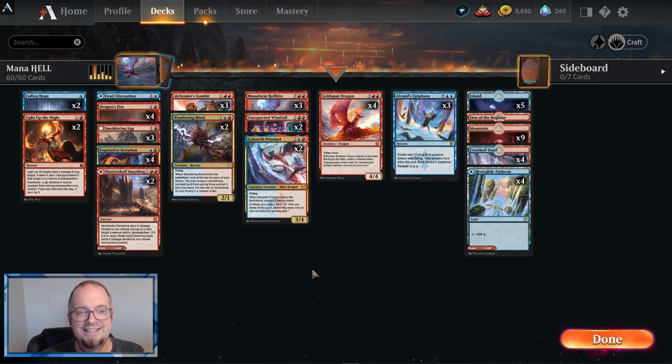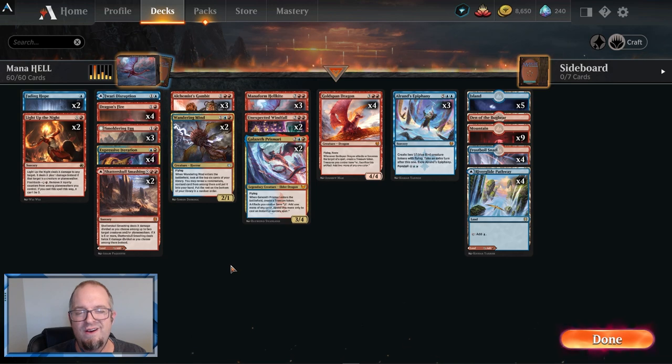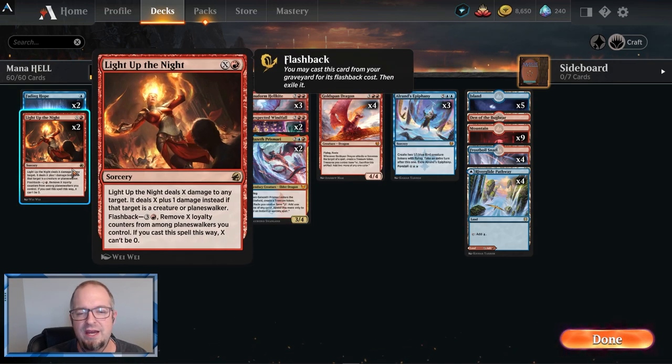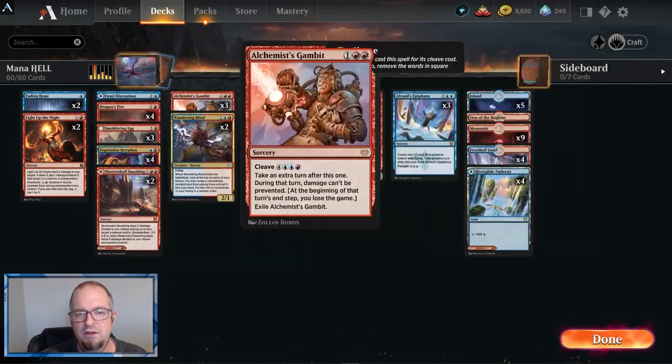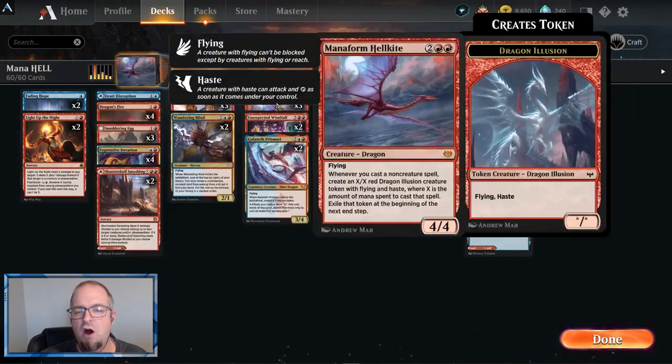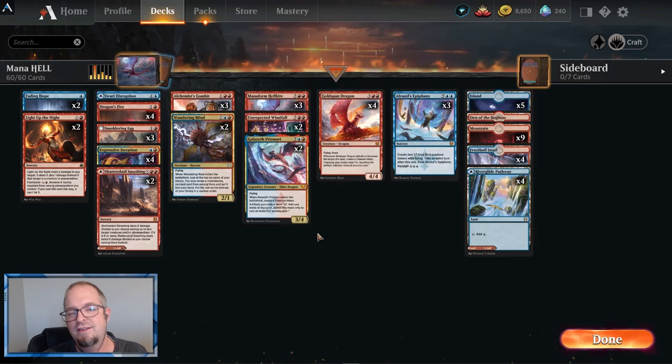Let's get into the deck tech. A couple of Fading Hopes just to slow the opponent down because even though it's aggro, it's not super fast. We've got a couple Light Up the Nights — this is going to be amazing with Mana Form Hellkite after you play a turn like Alchemist Gambit. You play a six or seven point Light Up the Night, get a six or seven point creature, it essentially doubles the effectiveness, and you can really strike hard on an extra turn.